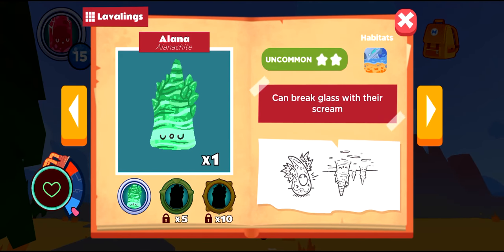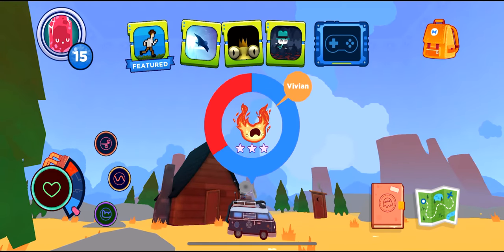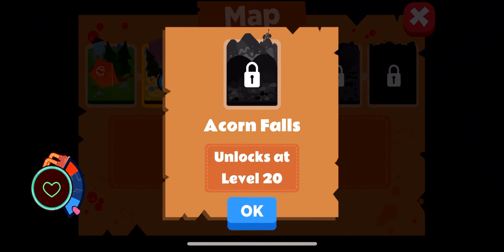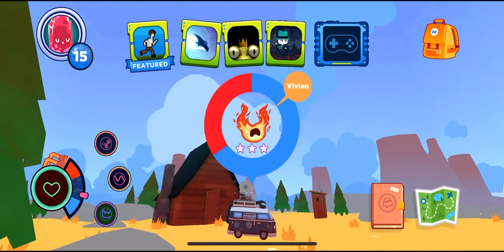As you progress through Mightier by cooling and collecting lovelings and playing games, you'll start to level up your player. As your player level increases, you'll start to unlock more and more map zones. One big shift we've made in version 1.8 is that map zones are now unlocked by level instead of captured lovelings. You might see a map zone that was previously unlocked turn into a locked zone with this update, but don't worry — players don't lose any of the lovelings that they previously caught, and their player level was unaffected.